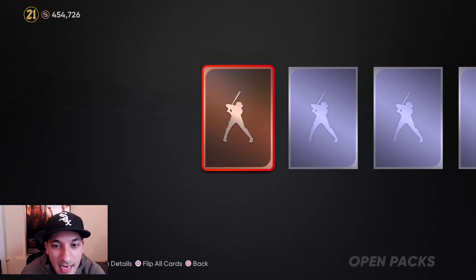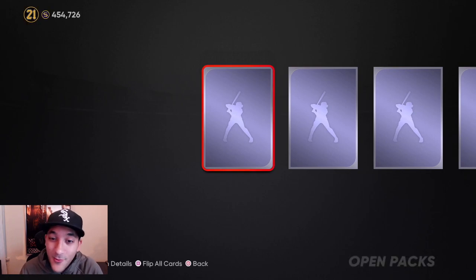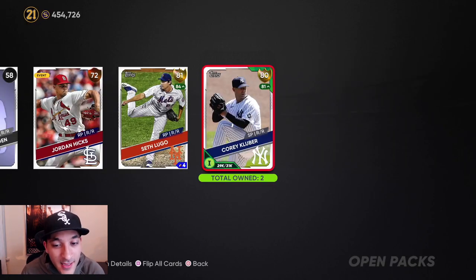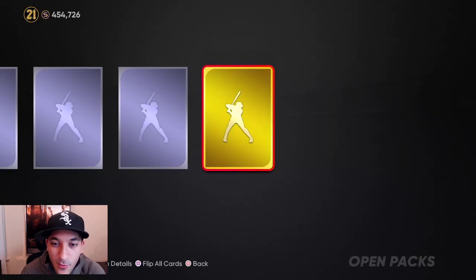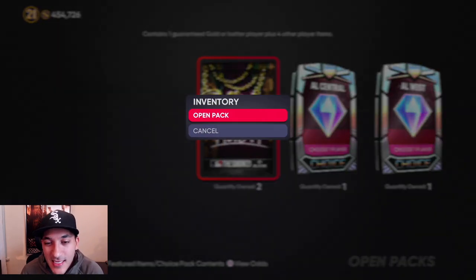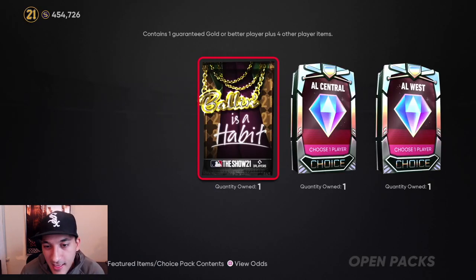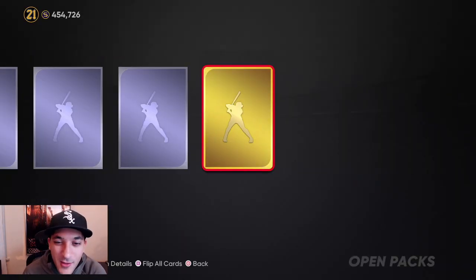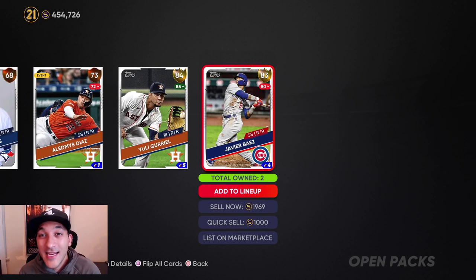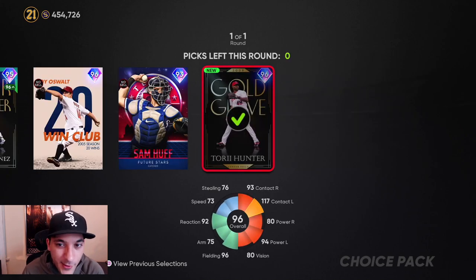The market and what's going on - tomorrow we get the Third Inning program dropping, which is a whole lot more content to grind. That's kind of why we wanted to finish up Team Affinity Season 2 today, so we can focus on the other stuff. Even if you guys didn't finish it, it's kind of pointless to grind out Team Affinity when a whole new program is coming out - you can grind them at the same time. Best to wait. Now we got the AL West last player: Torii Hunter.